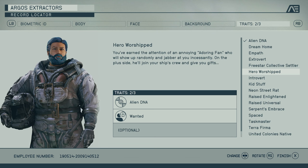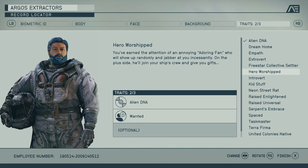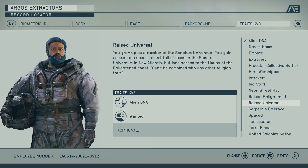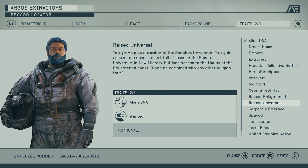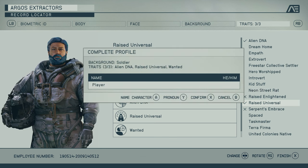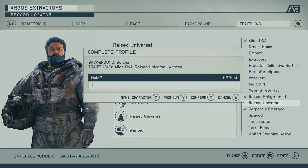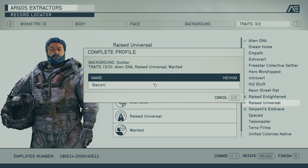The other trait I love is Wanted — someone put a price on your head and occasionally armed mercenaries show up to take you out, but when your health is low you do extra damage. You'll get randomly attacked throughout the game by pirates or mercs, which gives you more skill experience plus the low-health damage bonus. So I have Alien DNA, I'm Wanted, and we have one left. Rather than Hero Worshipped, for this run we're going to be Raised Universal — it's a religion in the game, and characters you meet may react differently depending on your religion. Then we're going to name our character Bacon. I want Vasco to call me Bacon.